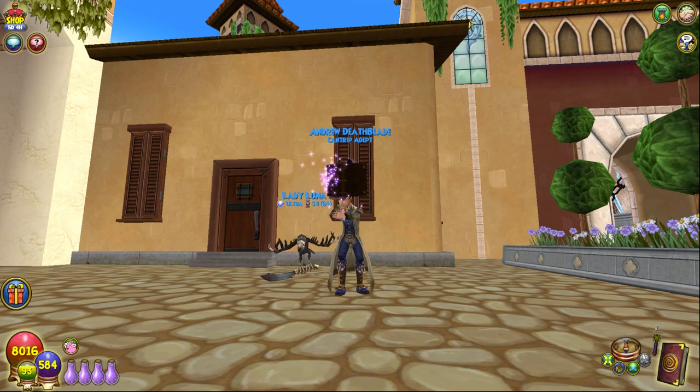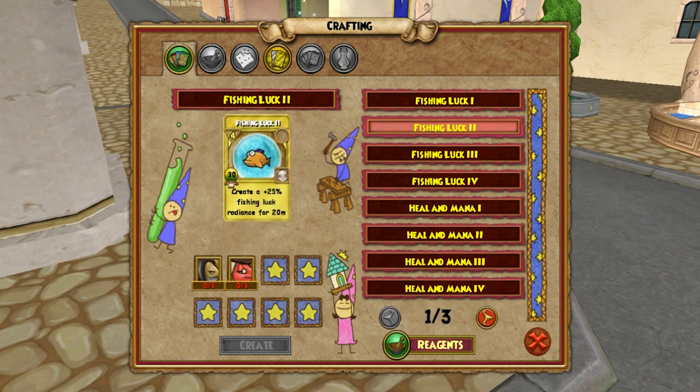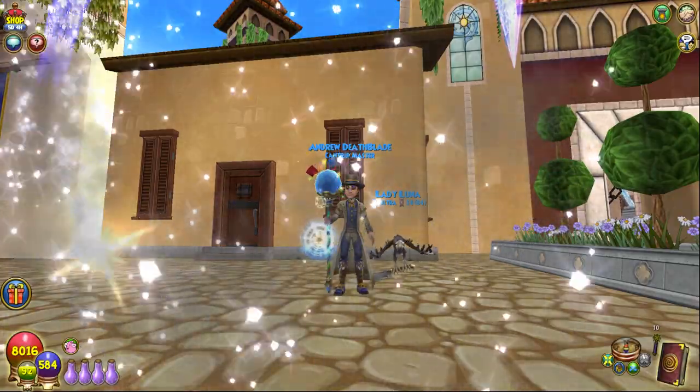To get to level 5, you need 300 XP. The best way to level up is to craft and cast Sneak treasure cards 15 times. I would not recommend crafting the radiant spells for this level, as they will be needed later on, making it a waste of reagents. Congratulations on becoming a Cantrip Master.